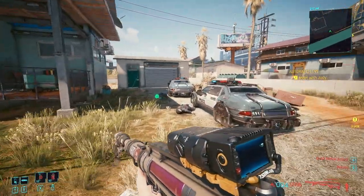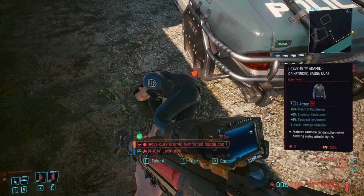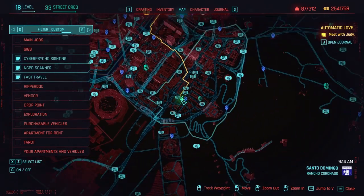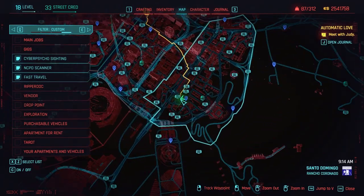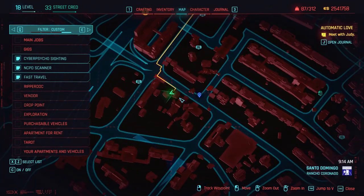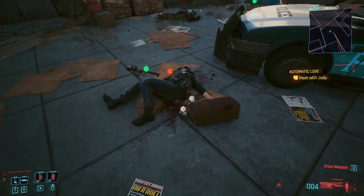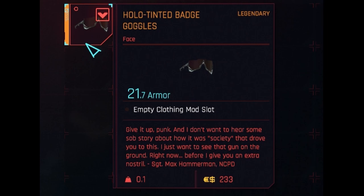The badge coat is found in Rancho Coronado on a dead cop by some cop cars. The badge goggles are found on a dead cop in Northside, Watson, next to a cop car.